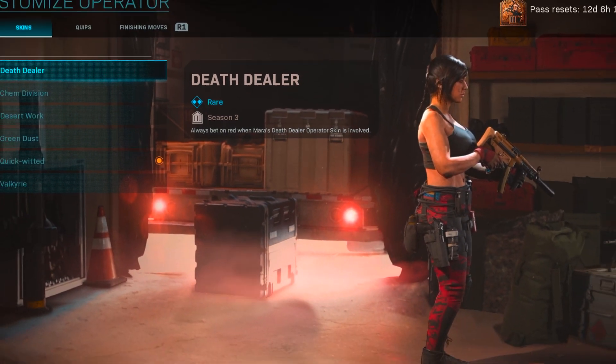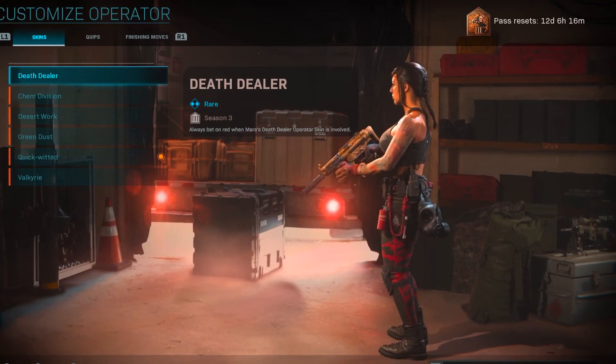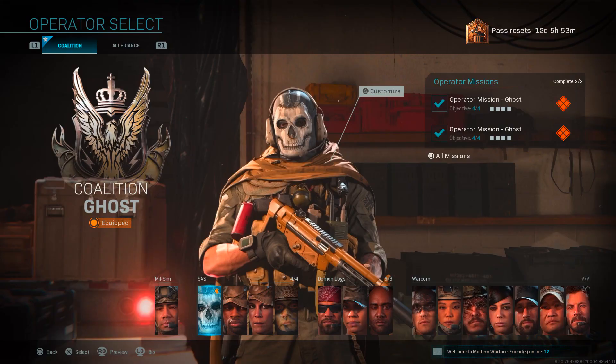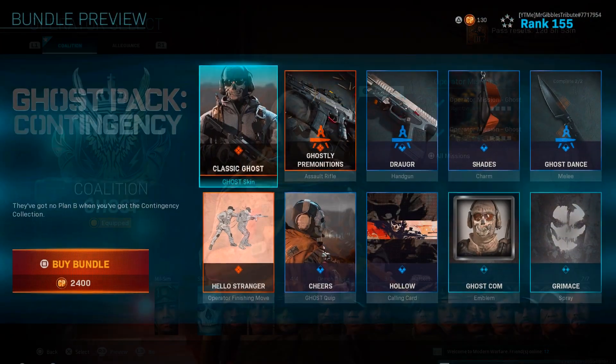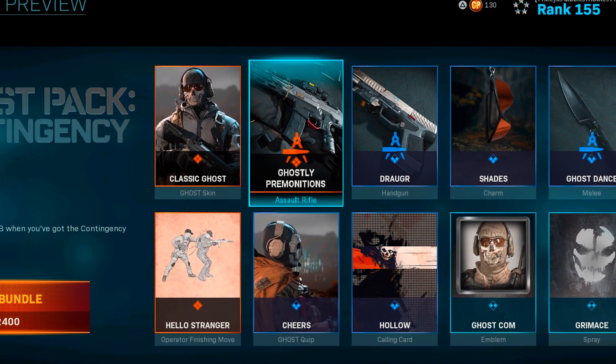Recently I made a video where I went through and showcased all of the different Mara skins in Modern Warfare. But today, as we did just get the new Ghost contingency pack, I thought I'd do a little bit of a showcase of all of his outfits in the game as well.